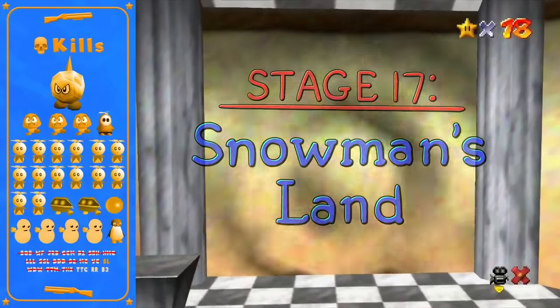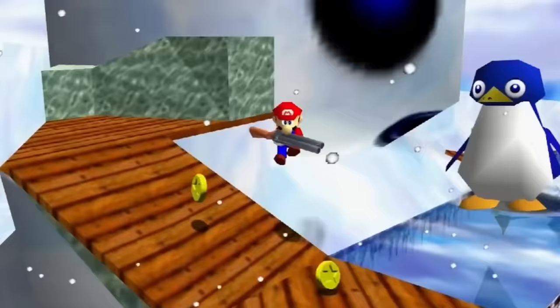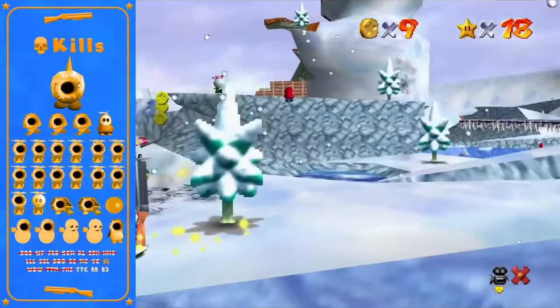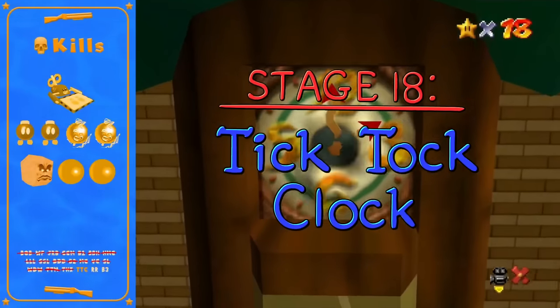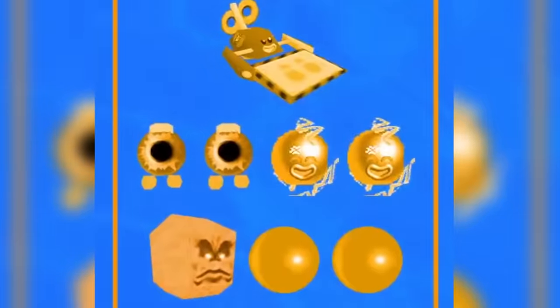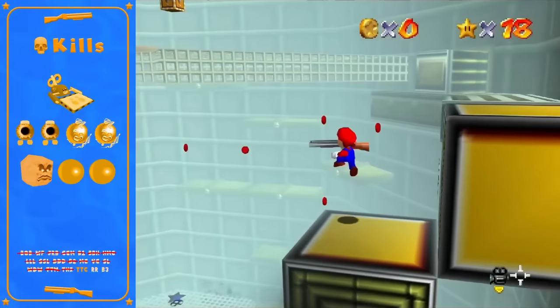Snowman's Land is awesome — the only level featuring a shell to be used for this. It is also possible to kill the penguin at the top of this stage. The entire stage can be completed in about a minute. Up next is Tick Tock Clock, which is pretty similar to running up the stage normally. There are only eight enemies here.